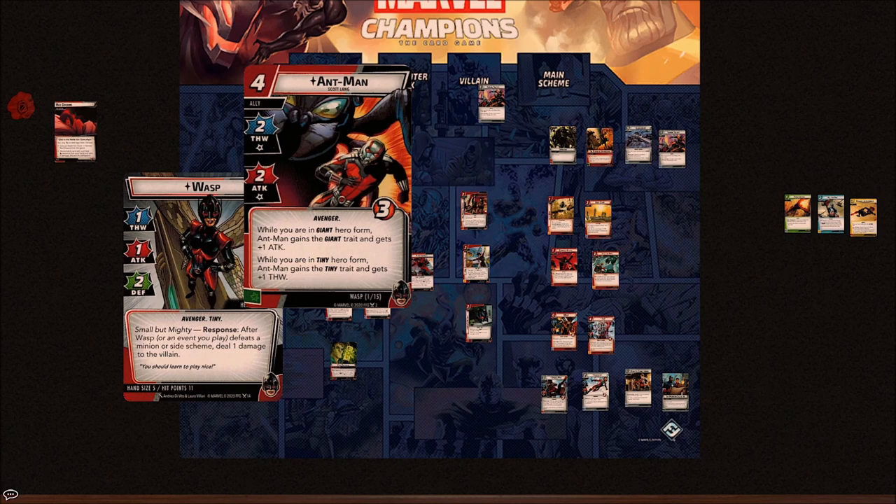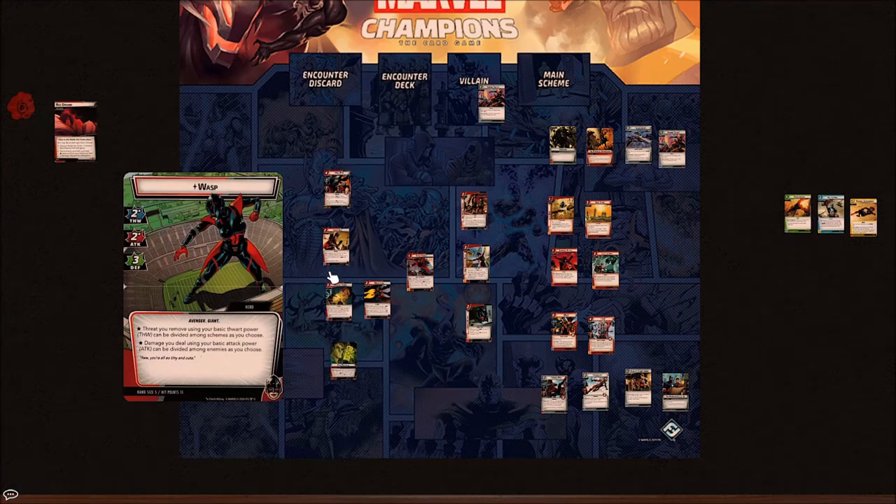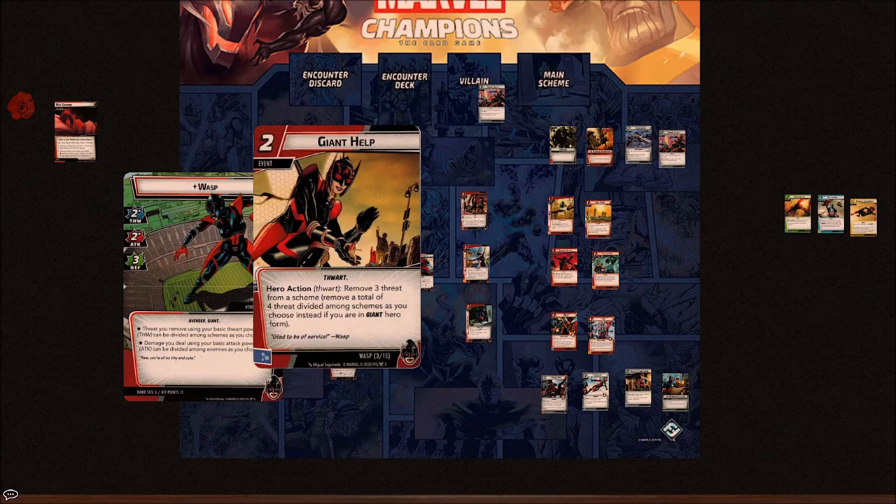Wasp has two thwart events. Giant Help is a hero action that removes three threat from a side scheme, or removes four threat divided among side schemes as you choose if you are in Giant Form. This is sort of her signature ability — it allows you to use a thwart event to spread four thwarting around. For Justice just removes four from one scheme, so Giant Help is better when multiple side schemes are in play.